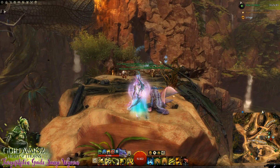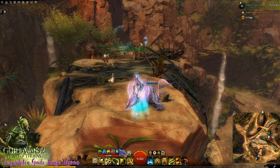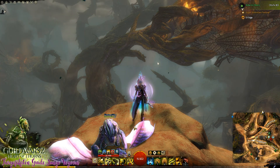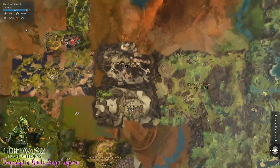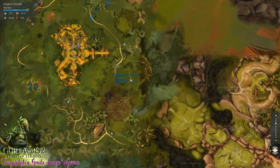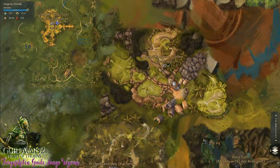Heute geht es um die Feuerwyvern. Es geht um die Tiergefährten von Heart of Thorns, die ihr auf den Karten von Heart of Thorns findet. Wenn ihr auf der Übersicht seid, ganz links. Angefangen mit der Grasgrünen Schwelle, dann der Güldene Talkessel, dann die Verschlungenen Tiefen, und dann der Widerstand des Drachen – dort kommt ihr im Laufe der Story an.